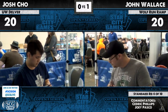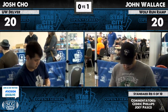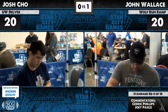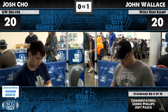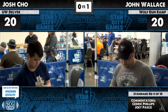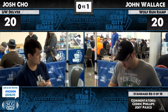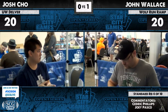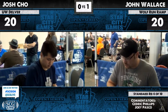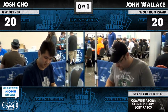On Jon's side, I see two Beasts Within and a Naturalize. A lot of people have talked about how Beast Within takes care of Restoration Angel in not really a profitable way, but it gets the job done. I see a Naturalize. I can see them bringing in Sword of Feast and Famine and two Ancient Grudges. He also has three Cavern of Souls, which are presumably going to come in. And then a Whipflare and Bonfire of the Damned — I don't like Bonfire in this matchup, I'm fine with Whipflare.